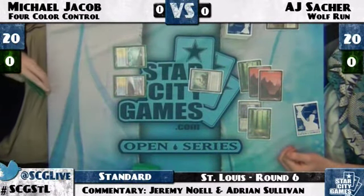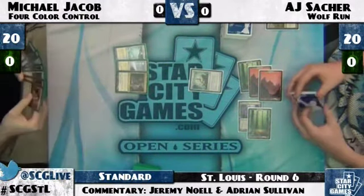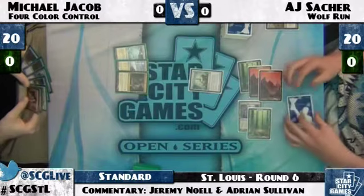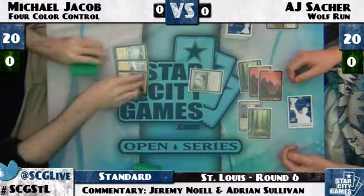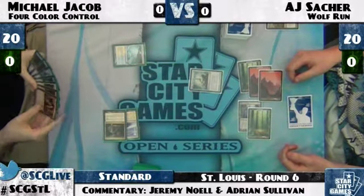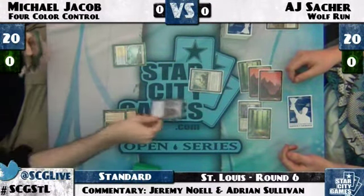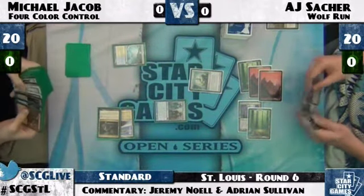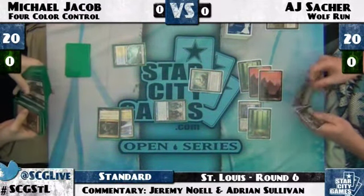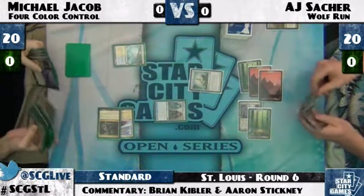AJ has a Solemn Simulacrum, which resolves, and that's usually a good sign. Solemn Simulacrum is a card that, if I'm on the control side, I generally want to counter because it slows down the Wolfrun deck so much. MJ has a good response to it with Phantasmal Image.